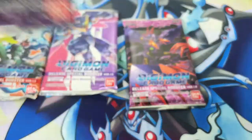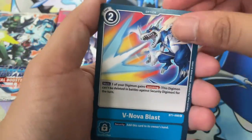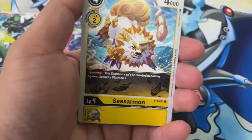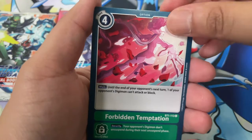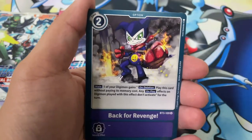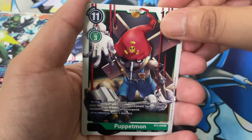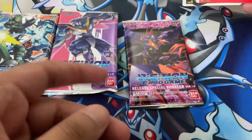Let's start off with the 1.0 packs. I have to use scissors because these packs are extremely hard to open — they do have a tab, but I don't want to risk it, so scissors are the safer option. First up we got V-Nova Blast, Mushroom Man, Night Raid. We want to pull super rares, alt arts, or secret rares. We see Scissormon, Gravity Crush, Pumpkinmon, and Omnimon would be great. Forbidden Temptation, Frimon — I still don't know how to pronounce it — Imperialdramon, Puppetmon, and a Tyrannomon. Our two rares were Puppetmon and Tyrannomon.